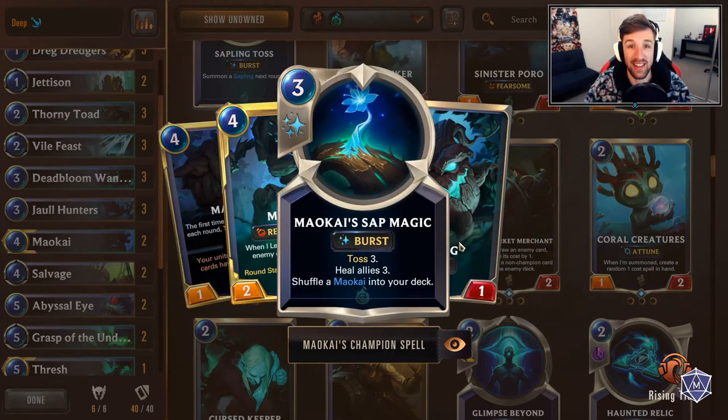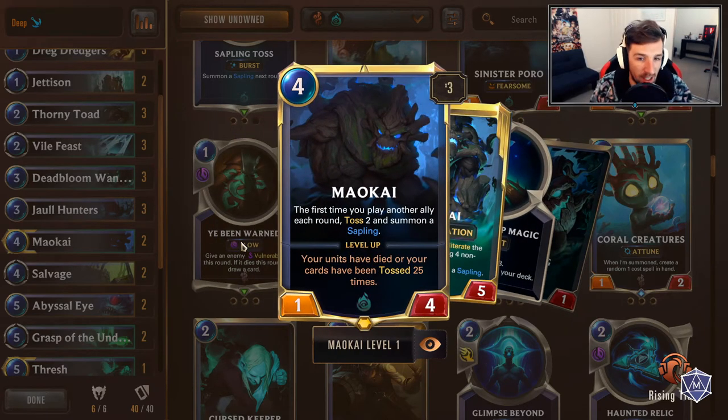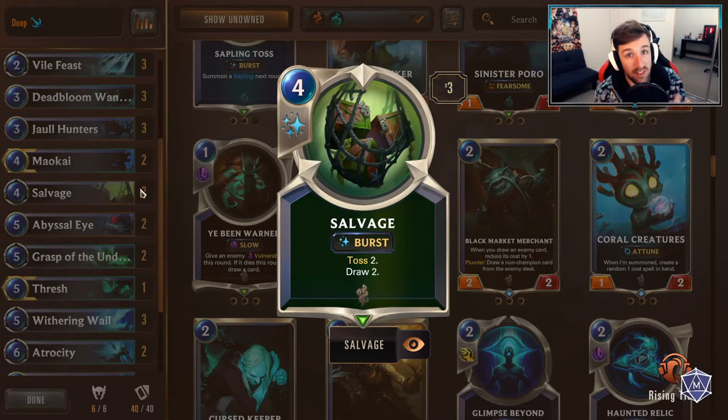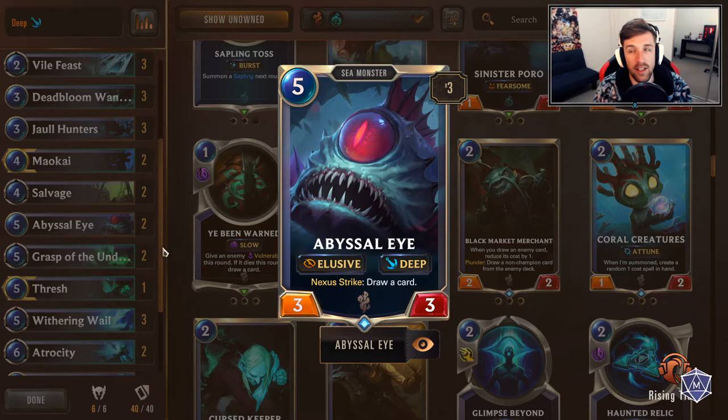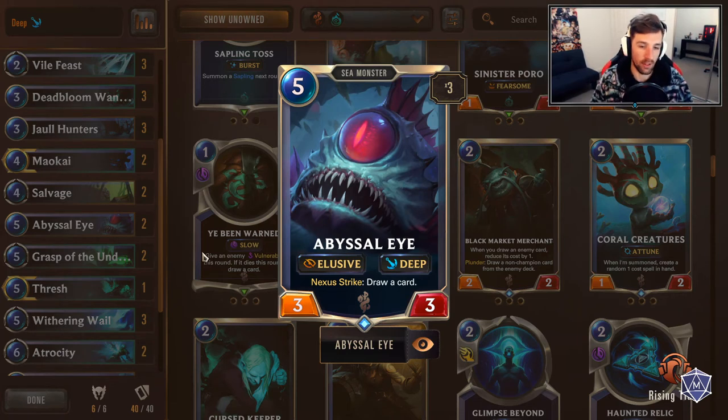For intermediate to advanced players, look for opportunities where you can tempo out Maokai — it's going to boost your win rate dramatically. If you can even get one sapling off, that's enough; any more than that, you're golden. Leveling this up pretty much destroys your opponent's deck, leaving non-champion cards. Salvage, I'm running two of — some will have a three of, it's up to you. If you're really focused on going deep, Salvage is great for doing that, but it could become a little bit clunky — you never want to see multiples. Abyssal Eye is going to be a two of as well. It's a 5/3 with elusive and most of the time it's most powerful when you go deep, so keep your eyes out for that, but don't be scared to play it.